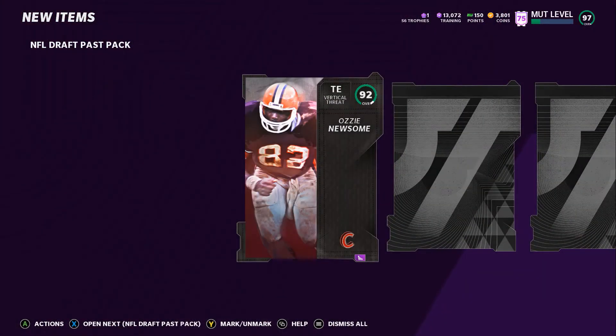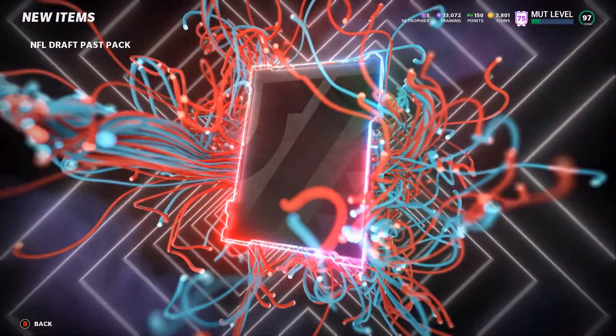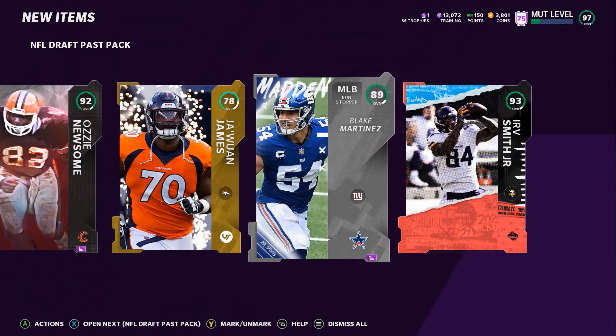Another draft — 92 Ozzie Newsome. We just pulled the big campus hero. 95, 95, 89. 95 on this. 93. Dude, look at these packs.